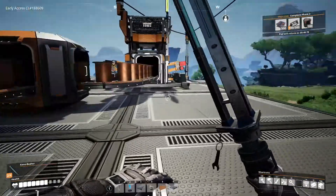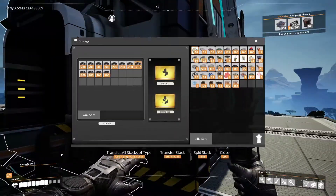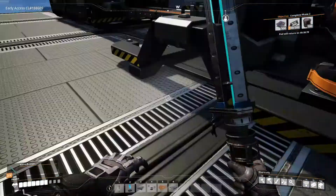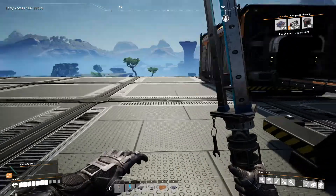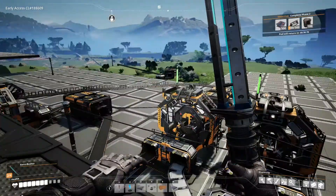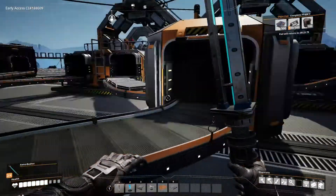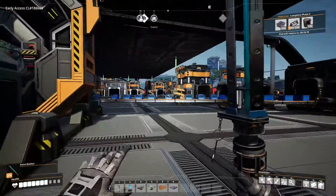A bit of wire here. Should have a bit of cable down here too. There are the reinforced plates — let me sort my inventory, that would probably be smart.